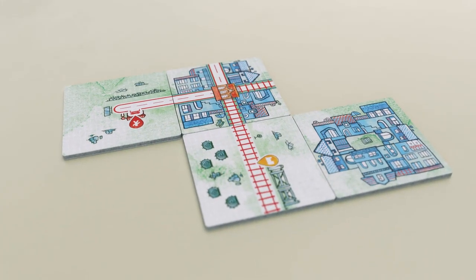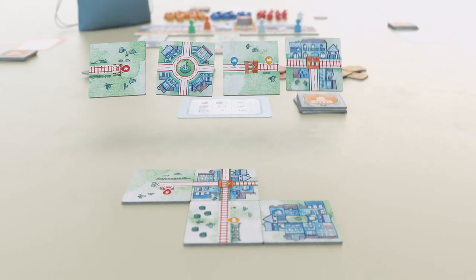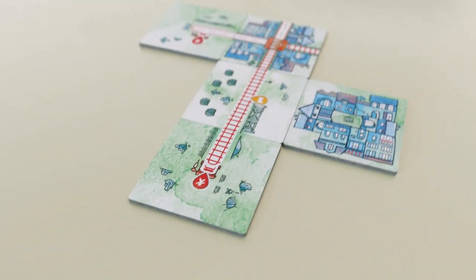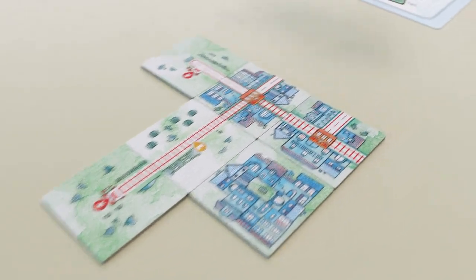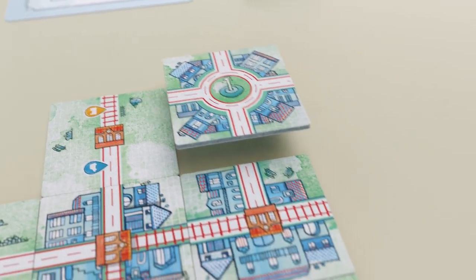Place your tiles and expand your network with railways, highways, and stations. Build a peaceful scenery alternating between countryside and city, but be careful not to lock yourself in with two constraining choices.